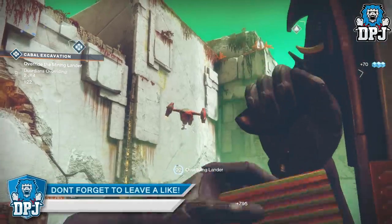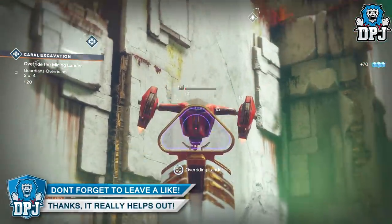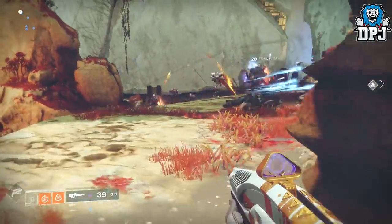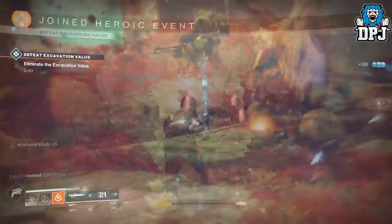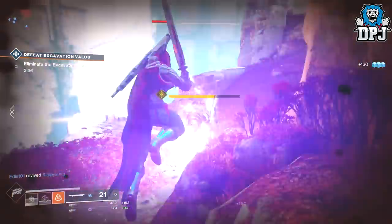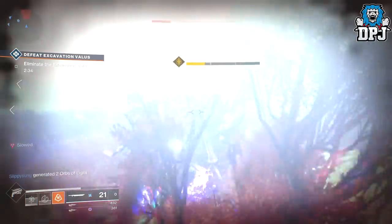You can destroy the ship super quick. I suggest you use a rocket launcher or any super that fires projectiles, such as the Titan's hammers, Warlock's Stormtrance, or the Hunter's Golden Gun. Using these against the ship will take it out within seconds. Hopefully you will have other guardians here doing this with you as well to take it out even quicker.